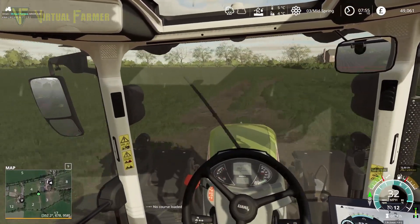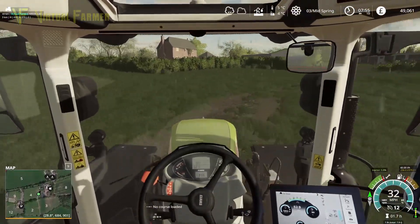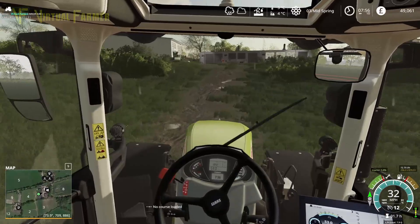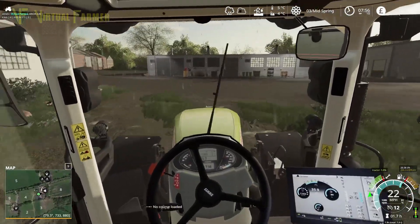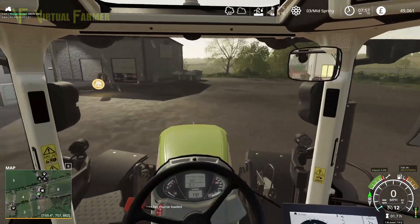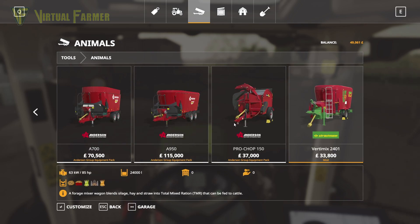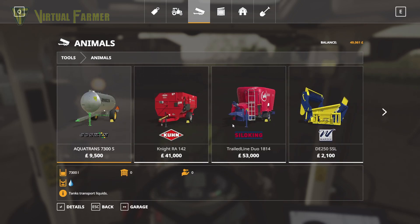We're going to get started on the animals today, starting with the sheep. To do that we're going to need an animal transport trailer, so that is why we're currently heading up to the shop. I think our best bet is probably going to be to rent one.